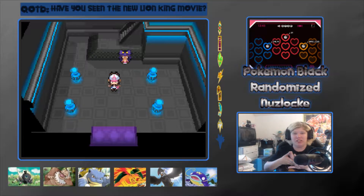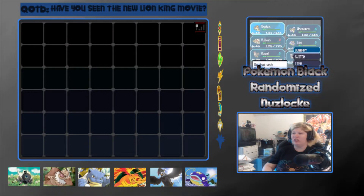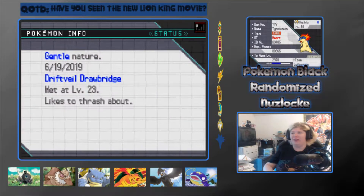Opelucid City is the futuristic city in Pokemon Black, and we listened to the story about the dragons. So today, I'm not sure if we're gonna take on the gym or what, but let's do a quick team recap and go from there.